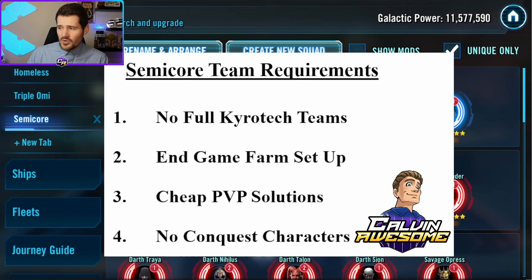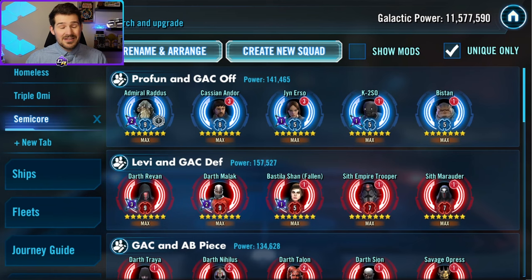When we're still trying to build teams quickly and build out our base even wider than the top 10, we want to stay away from teams that require kyrotech to the fullest extent. The second rule is we're going to aim for more of an end-game farm setup. While the last video focused a lot on teams for normal legendaries, this video will emphasize setting us up for galactic legends and galactic legend ships like Profundity, Leviathan, and Executor. We're also looking for cheap PVP solutions, aiming for resources from both a TW and GC perspective. Lastly, no conquest characters, since we need alternatives that don't require farming a character for 18 months.